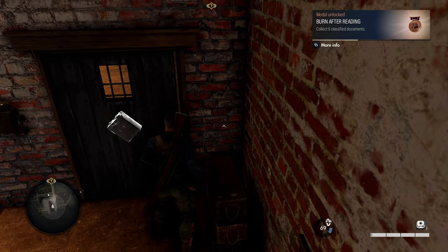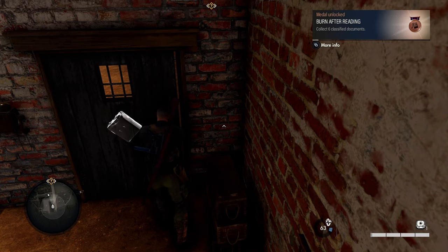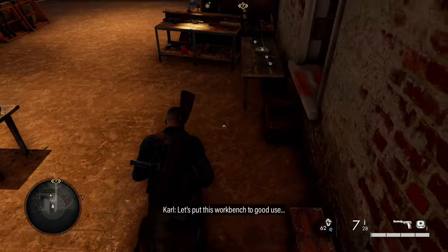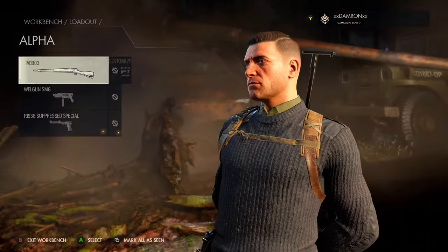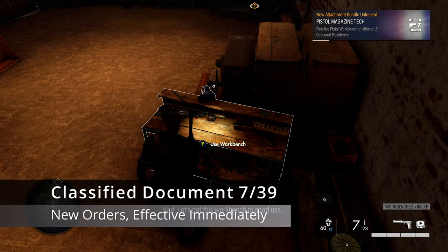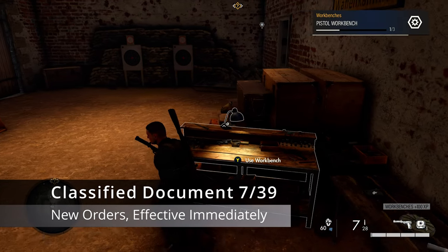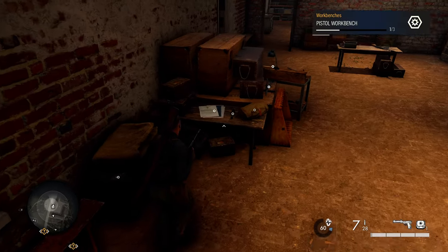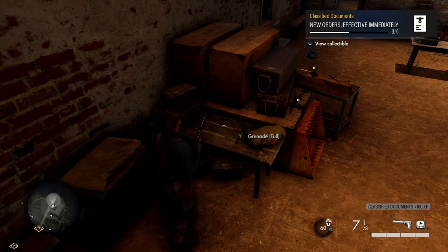From that classified document, head to the next workbench. The building will be locked — get the keys from officers you kill or blow up the door with a satchel charge — then interact with the workbench to unlock it. Still in the same armory, on the opposite side of the workbench, you'll find another table with our next classified document.